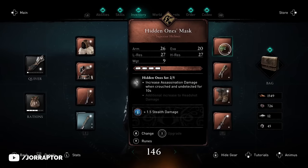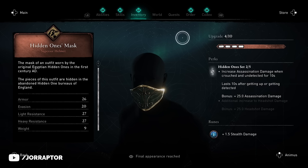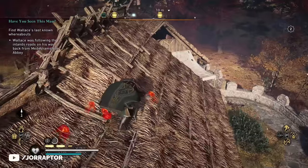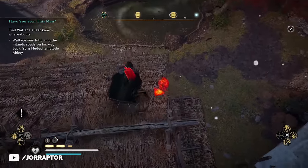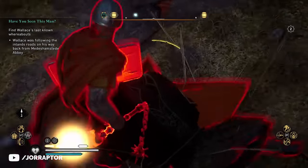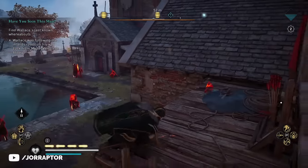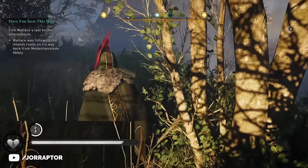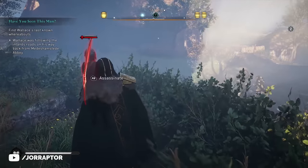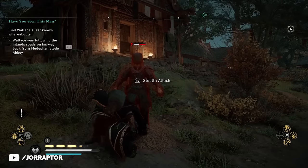Having two pieces already means that you have the first set bonus active, which increases assassination damage when crouched and undetected for 10 seconds. When you use the left trigger while inspecting gear, you get a better explanation of the perk. In short, if you are crouched and undetected for 10 seconds, you get a plus 25% assassination damage, giving you a higher chance to pull off a one-hit assassination, or a larger window with the advanced assassination skill against high power level enemies. The perk icon appears above your health and slowly decreases the moment you stand up.